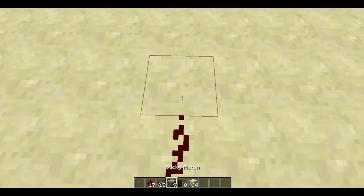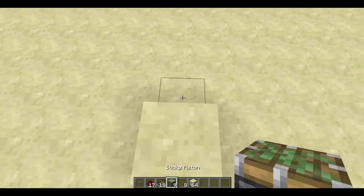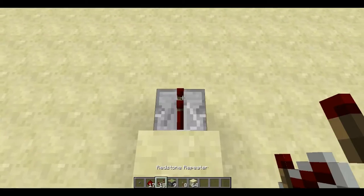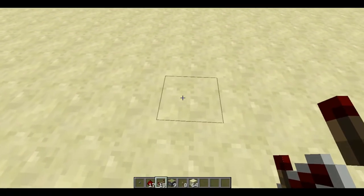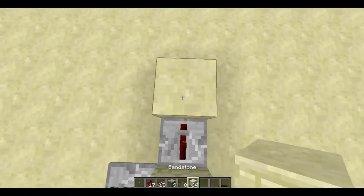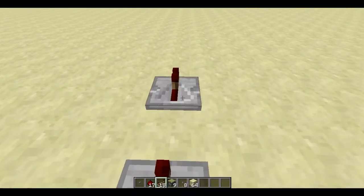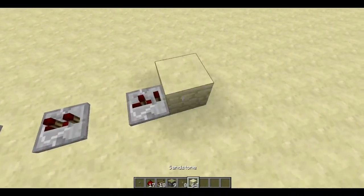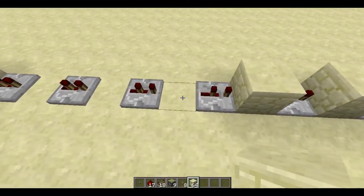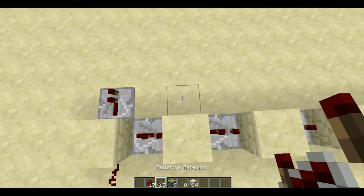Then your 1-tick pulse creator. Get a repeater on that side, and also a repeater here on 2 ticks with a block. Then that pattern repeats 8 times — 2, 3, 4, 5, 6, 7, 8. Put blocks in between all of them like that, and then some repeaters on 1 tick right here.